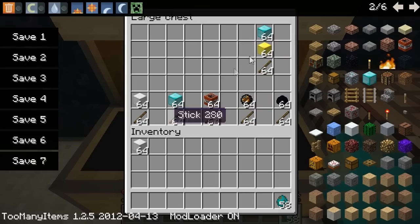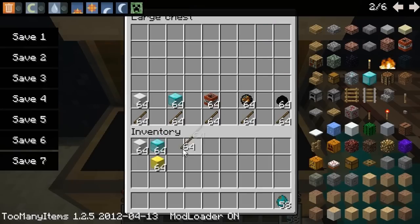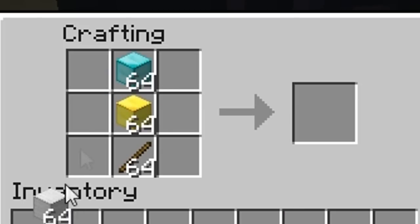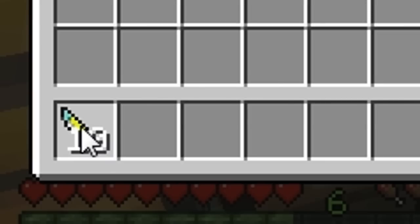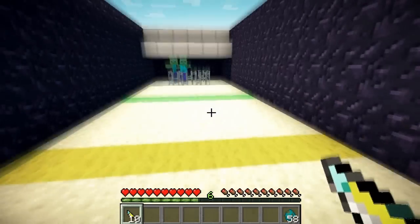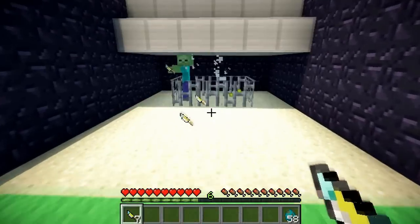The difference between this and the other knives I've showed you is that this knife can actually be picked up when it's thrown. This one's a little bit different when it comes to crafting — you need a block of diamond, block of gold, block of iron, and a stick. This one can only be stacked up to 10 times, but you can throw it and go pick it up. See, picked it up. This one only does 6 hearts of damage, but you can go pick it up, so you don't have to worry.